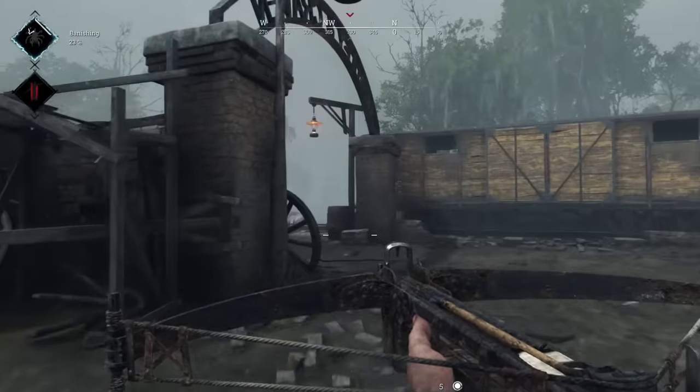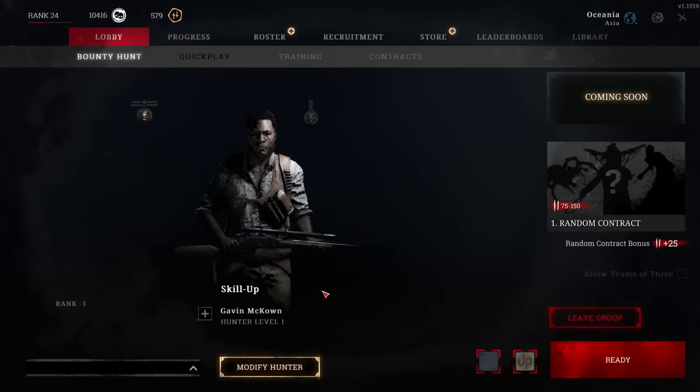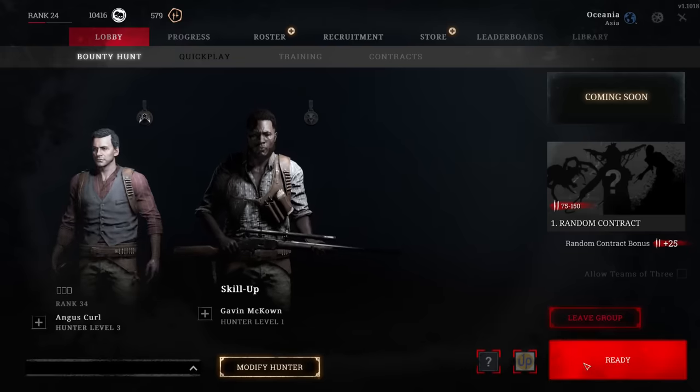Finally, dynamite is critical because it allows you to break down barricaded doors, blow up barbed wire barricades, and most importantly, flush out entrenched opponents. Dynamite has a pretty huge blast radius, so if you throw it into a building, you can bet your enemy is going to run out. Never leave home without a stick of dynamite. Once you have the right equipment, it's time to matchmake, and that's where the fun begins.